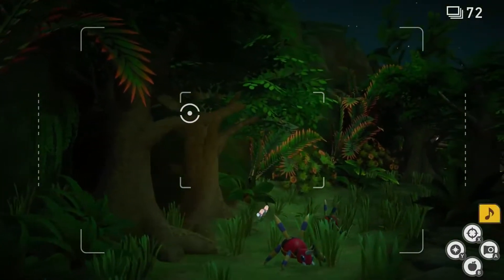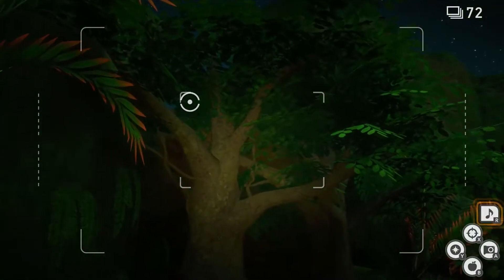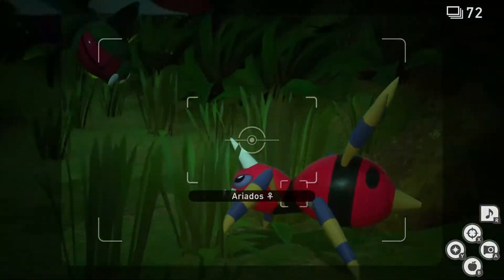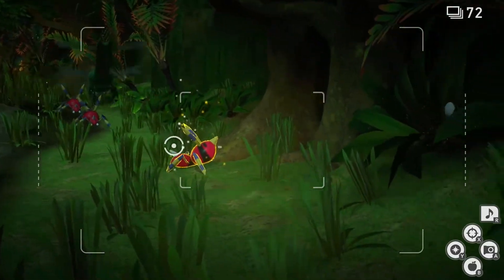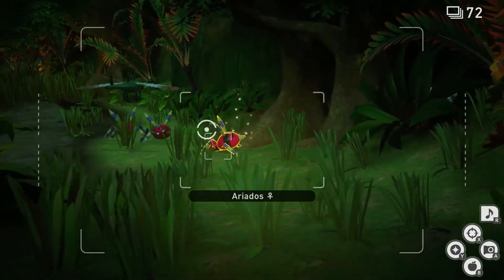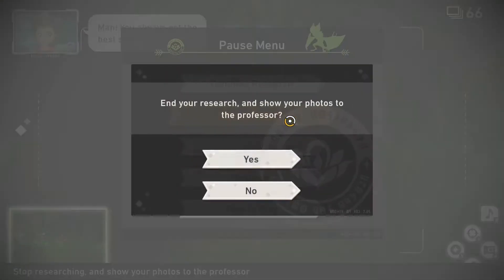Now we're going to go through the grass. Once we're through, we're going to play music one more time and wait for Yanmega to show up again. That'll wake up the Ariados in the cave. Throw an Illumina Orb at Ariados, and two more should show up from the back. Now focus your camera on Ariados and get ready to take a picture of the interaction with Yanmega in frame. Now you can quit and submit.